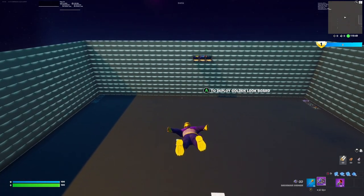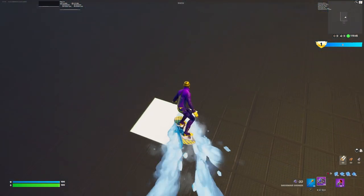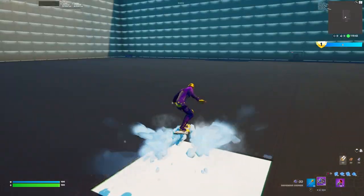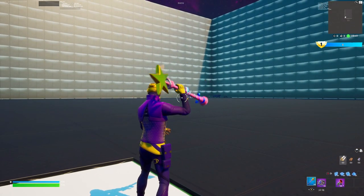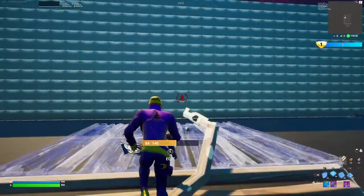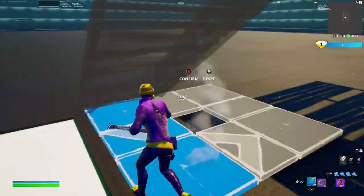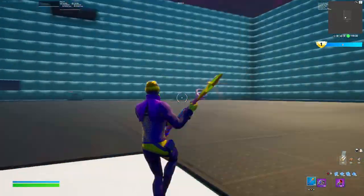Once you're in the map, jump down and you'll see a white square in the middle — just come down and land on it. If you see other tutorials on XP glitches having you build ramps and dance up here and stuff, you don't actually have to do any of that — they're just doing it to make their video longer.